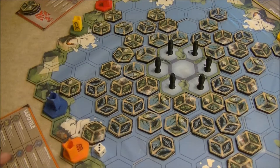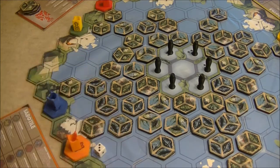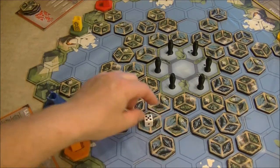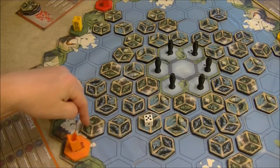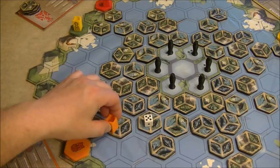Let me show you how the game is played. We start with the orange player, who was the last to place a tile during setup, so they go first. On a player's turn there are two phases: a movement phase and an action phase. Players can choose the order — move first then act, or act first then move. We'll move first, so we roll the six-sided die and get a five, meaning we can move up to five spaces on the game board.